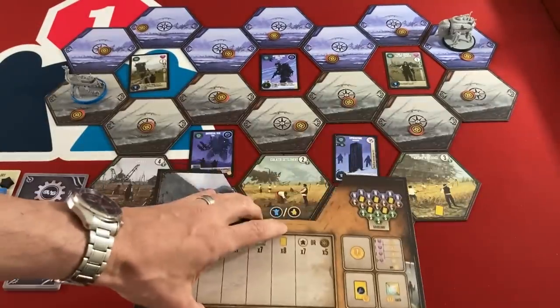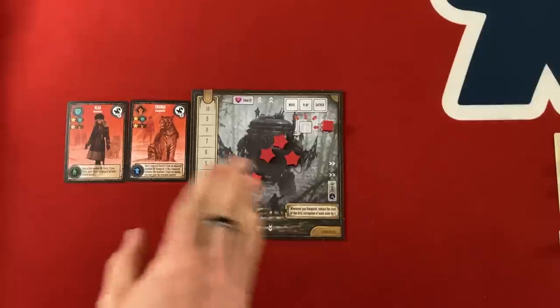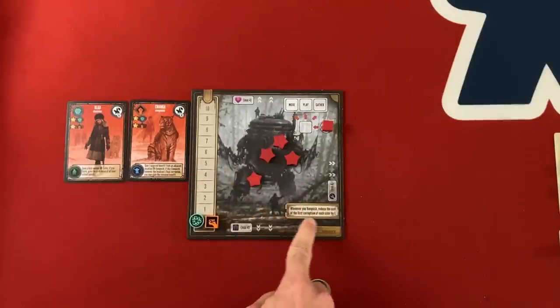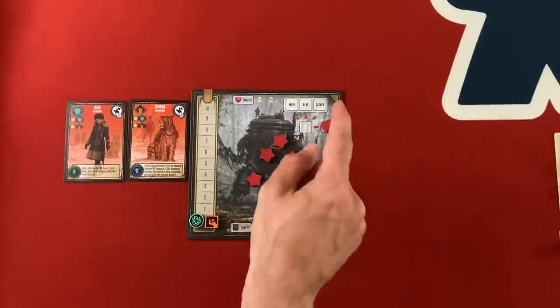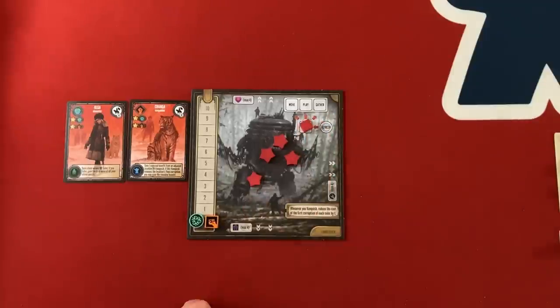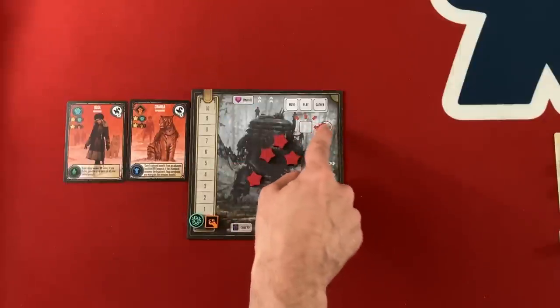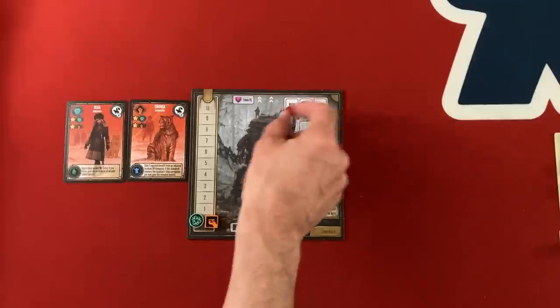A key element for each player is their mech board. Each mech has a different benefit — mine is good at vanquishing, which is fighting the corruption you'll see later. You have a little action cube that starts in the refresh spot. Each turn you move it one space in the direction of your choice, and then take all the actions that are uncovered. So coming away from refreshing, you can take a move, a play, and a gather action.